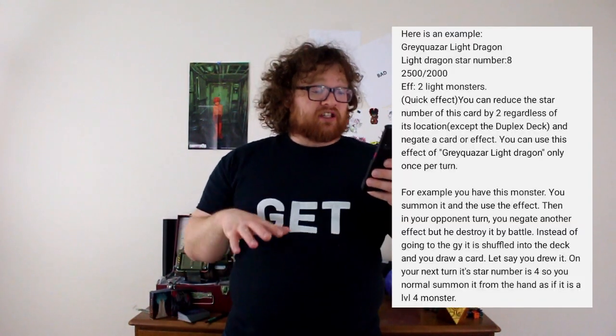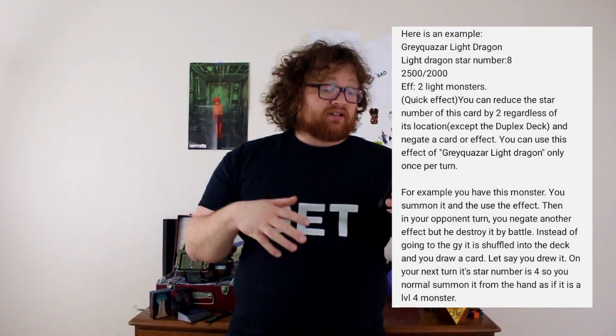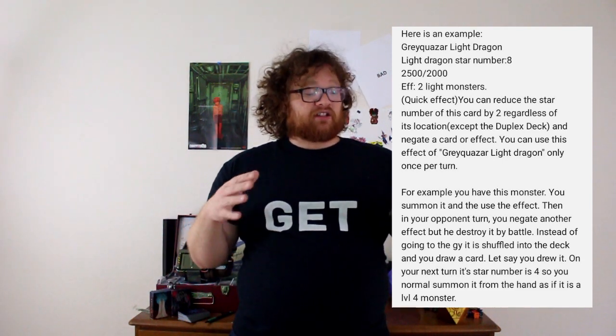It's kind of like a less annoying Apollousa. For example, you have this monster, you summon it and use the effect, then on your opponent's turn you negate another effect. But destroy it by battle — instead of going to the graveyard it's shuffled into the deck and you draw a card. Say you drew it and your next turn its star number is four, so you normal summon it from the hand as if it was a level four monster. Given that example, I think it's a little too complicated. It'd be too easy to forget where you left its star number, or for someone to misremember it without anyone being able to fact-check it. I just think it leaves too much room for error — I think it should just go to the graveyard. Otherwise, I do find this to be fun.